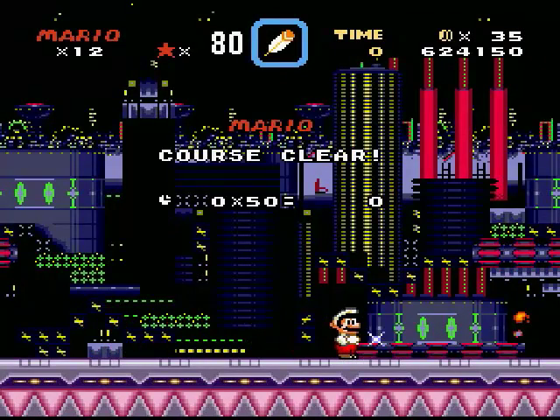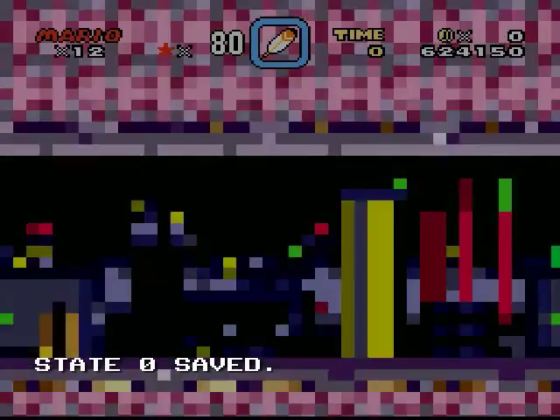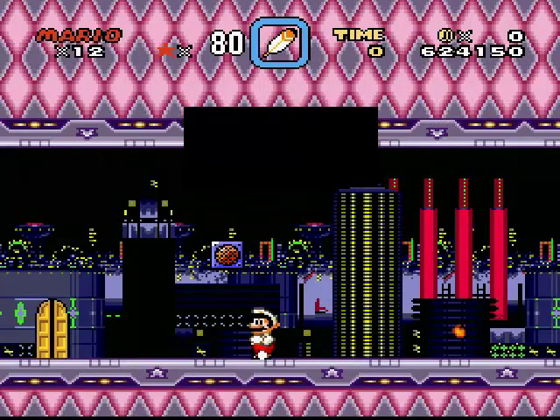Oh, that was fluky that I didn't die. Alright, coin collection — collect 50 coins. There are some hidden blocks.